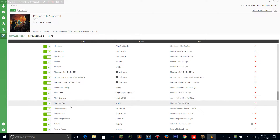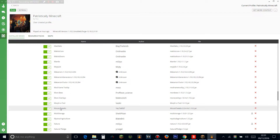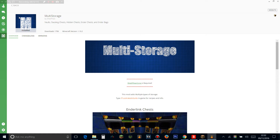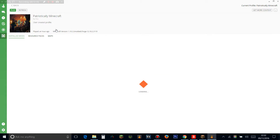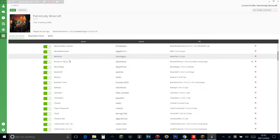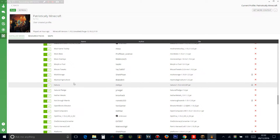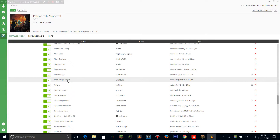Mouse Tweaks adds tweaks to the mouse. Multi Storage is another way of storing items — it has stacking hidden chests and bags. Mystical Agriculture is like Magical Crops — you can grow diamonds, coal, and everything. They're really hard to make, which I like because they should be, since they're quite overpowered. Natura adds nature-related content into Minecraft. Natural Pledge is an add-on for Botania with more magic botanical content.